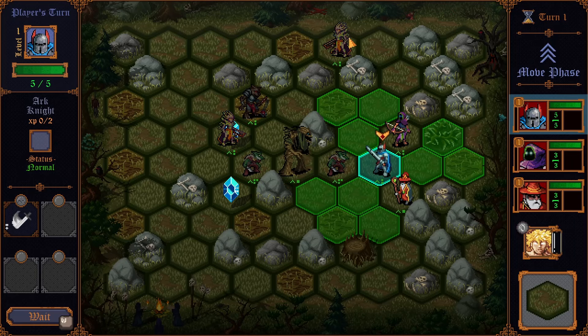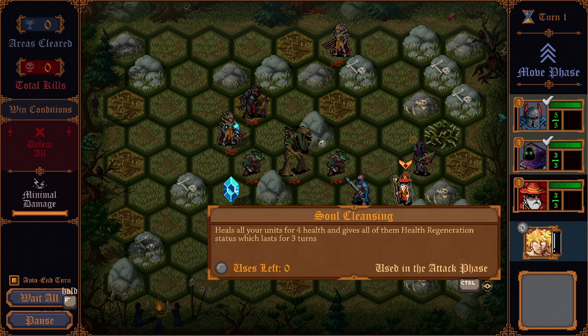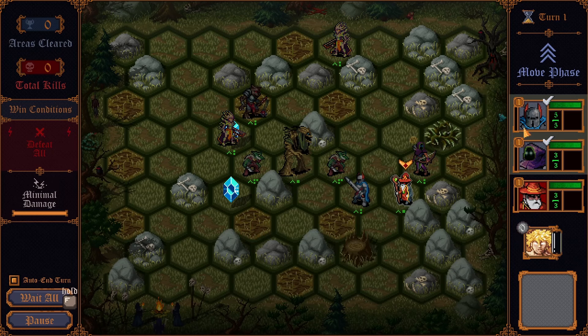Let's go ahead and back up over this way and see if we can guard our ranged attackers. The wizard is ranged, the archer is ranged, and our paladin is melee. Soul Cleansing heals all your units for four health and gives them health regeneration lasting for three turns — interesting, we'll probably use that next turn. Let's go ahead and wait all.